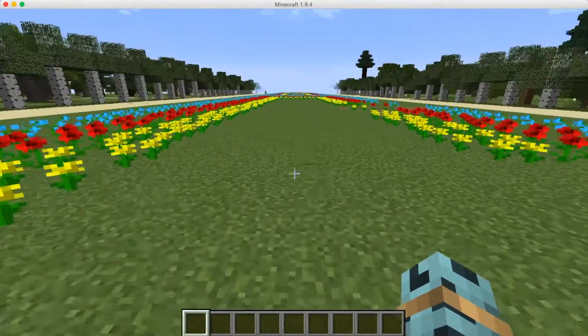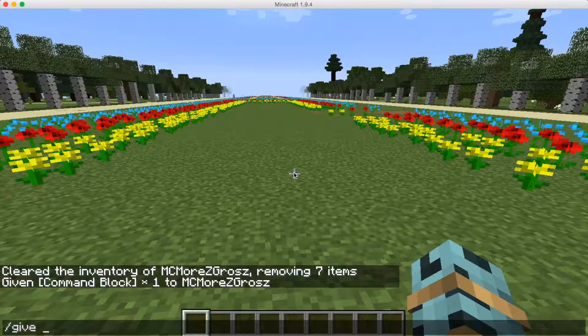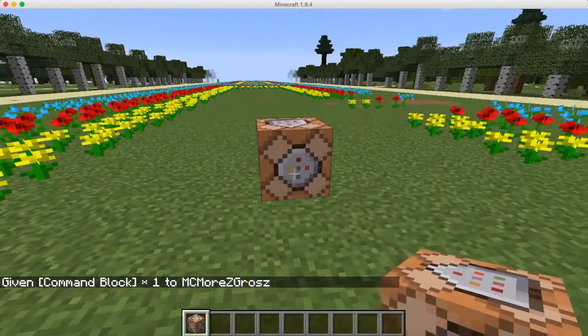So first of all I'm going to show you guys how to give yourself a command block. So slash give — you're going to want to put it in, now it's at a, so it's really easy — and then command underscore block. There's the command for you, you can copy that into your Minecraft right now. Press enter and you will get a command block. Now what you want to do is put it down and go into it.